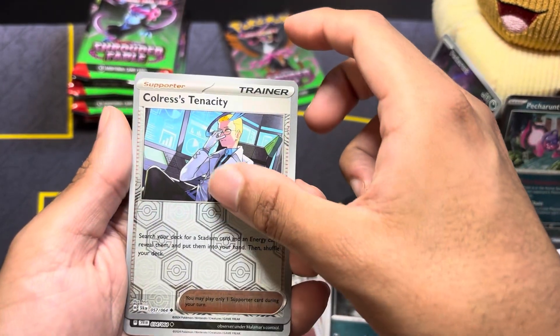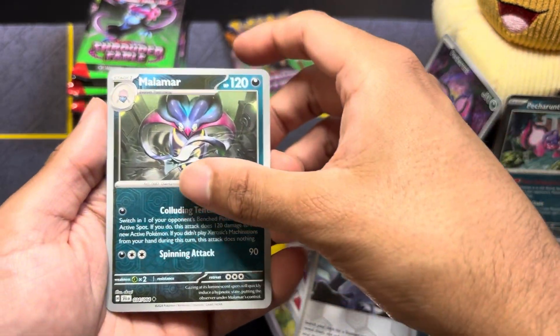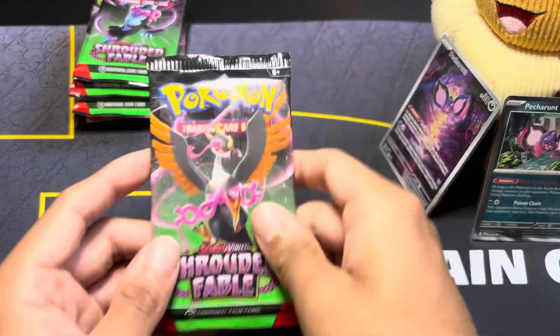The pull rate for Shrouded Fable is hit or miss. From the second pack we got: Dart Trace, nice artwork on Persian, Croagunk, Stufful, good work, Power Glass, Fine Emoji — don't need it — Malamar. Reverse: Tenacity. I thought we got an illustration rare reverse but it's just reverse Malamar. And Blood Moon Ursaluna — nice, I don't think I pulled this card yet.